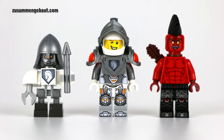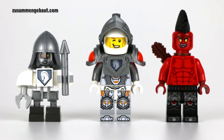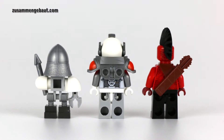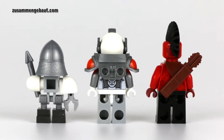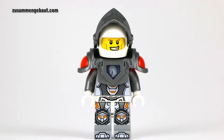Right here we see the minifigures — one droid and two minifigures: Lance in the middle and the bad guy flamethrower on the right. You see the print on the back here and Lance has a second impression.